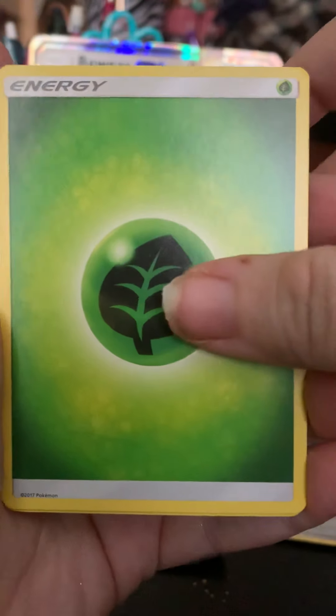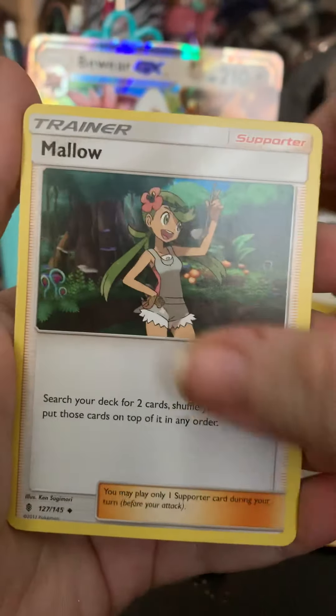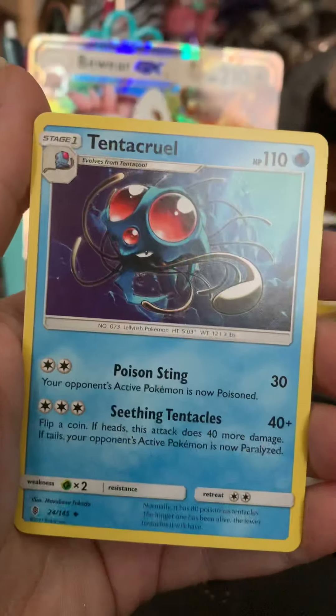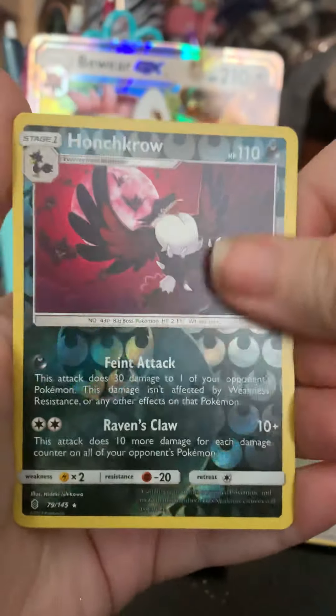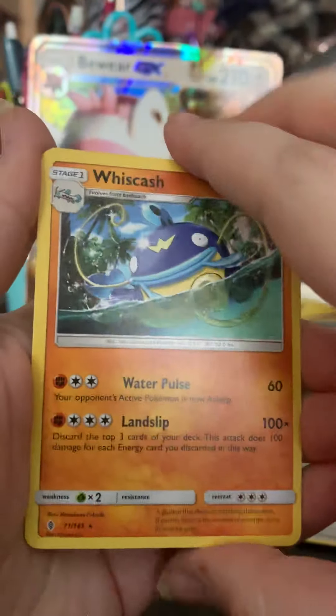I might just outright buy it. Leaf Energy, Mallow, Energy Recycler, Tentacruel, Haunter is a Reverse Rare, and a Whiscash.